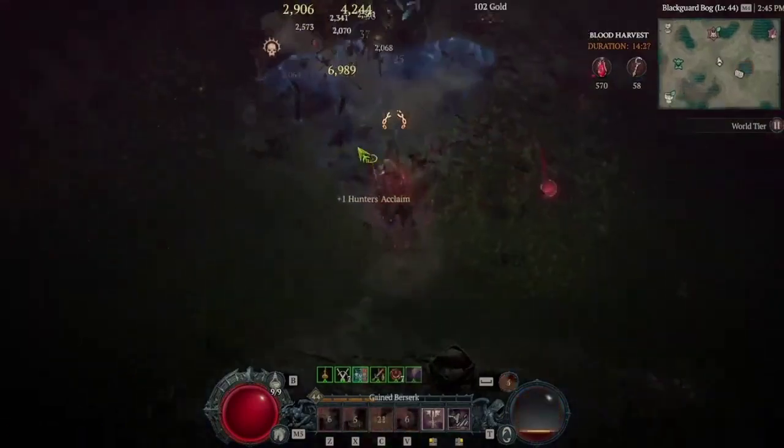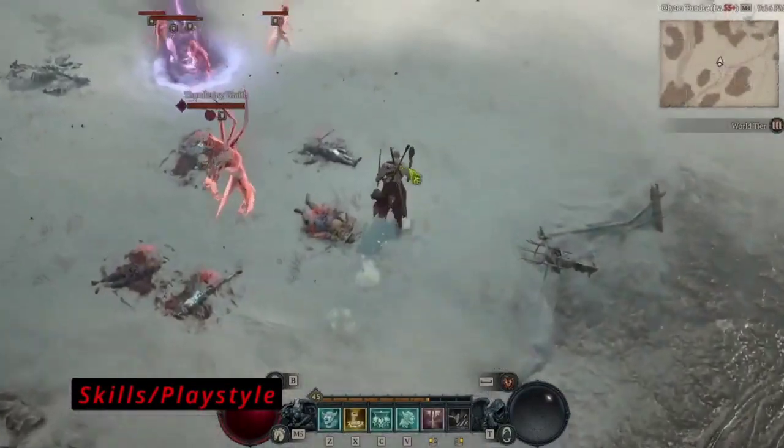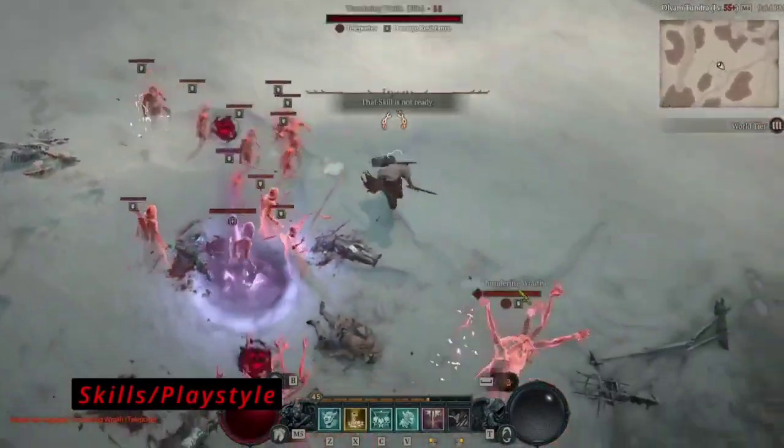Barbarian skills vary in their effectiveness based on the assigned weapon type. Basic skills often shine with faster one-handed weapons, while slower, powerful attacks like Upheaval reach their peak when wielded with a mighty two-handed weapon.